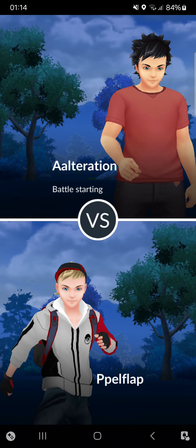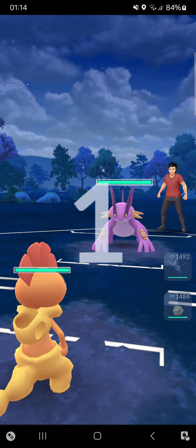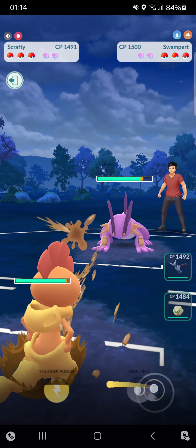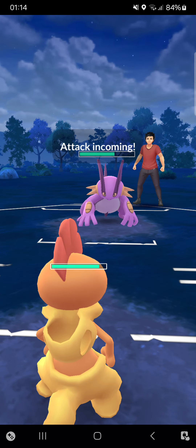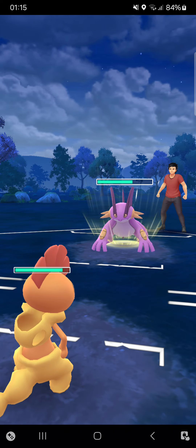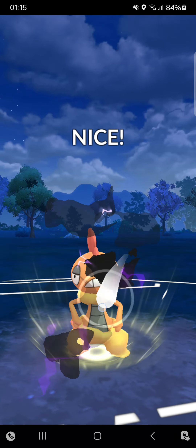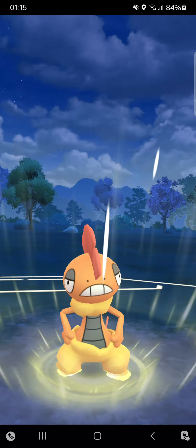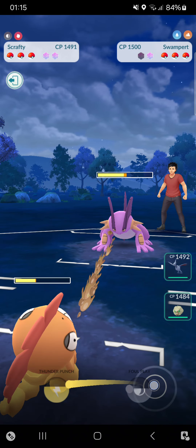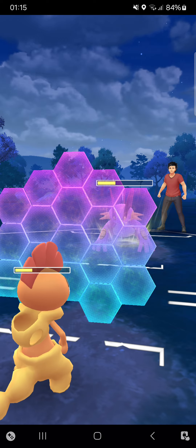First match against 'alteration' - interesting name. Starting Scrafty into a Swampert, I think that's okay. Look at that damage output already from Scrafty! If they add Shadow Scrafty in the game, that will be amazing - it will absolutely be a menace of a Pokemon. Opponent goes for Hydro Cannon. The good thing about Scrafty is it's tanky as well - can tank a Hydro Cannon. Opponent tanks that move too.